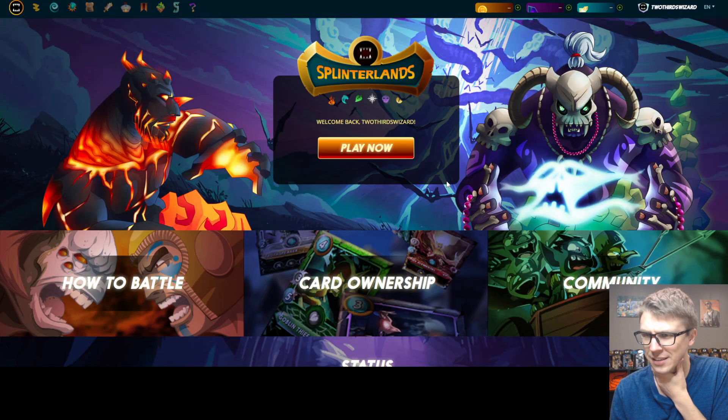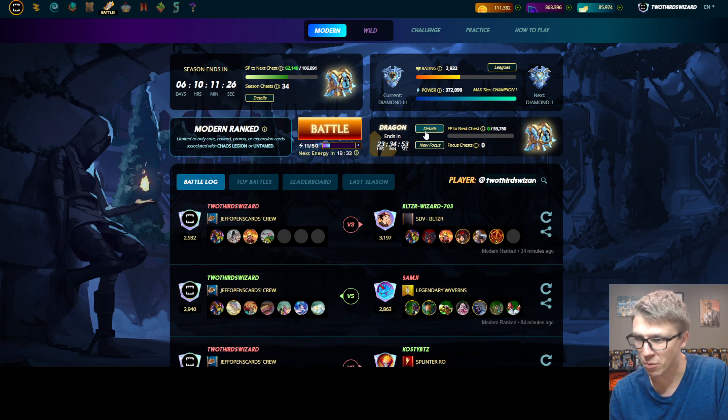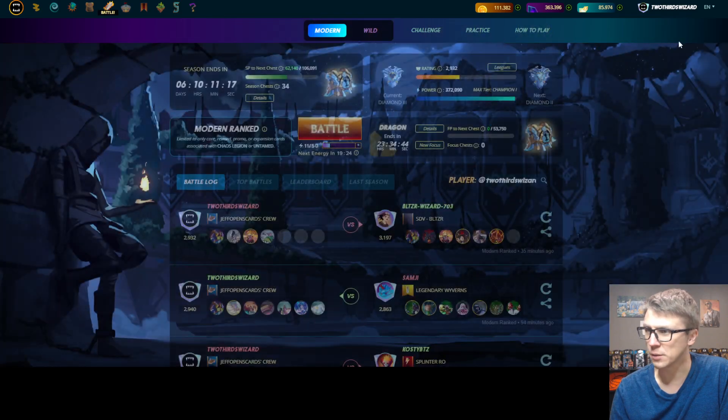I think these accounts may have just had the next day roll over. I haven't even seen yesterday's, so these would be brand new for me seeing these. So Diamond Chests on the next couple of accounts here, I believe. Got an Epic and some chunks of SPS.